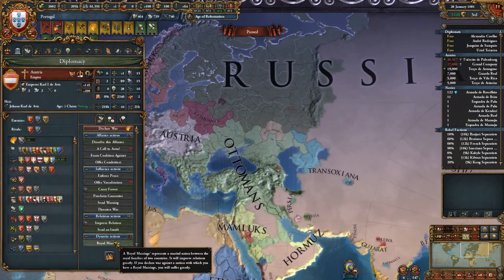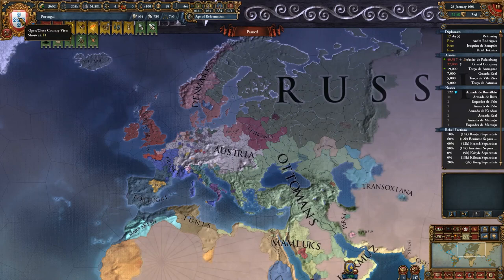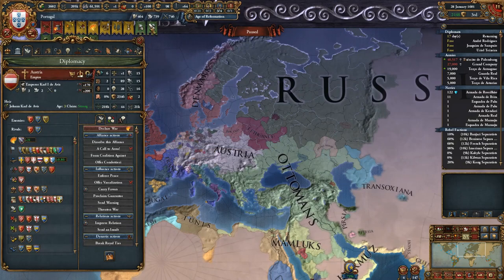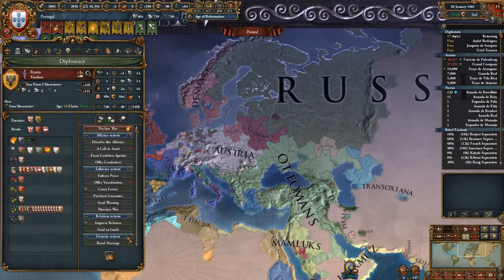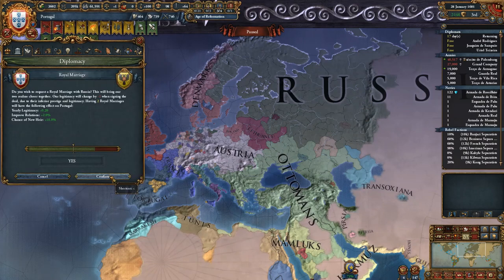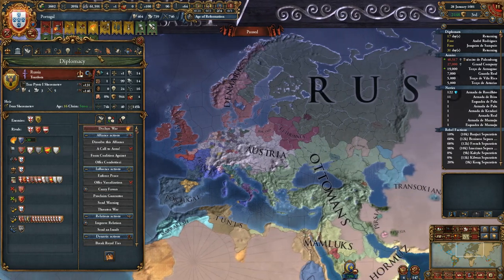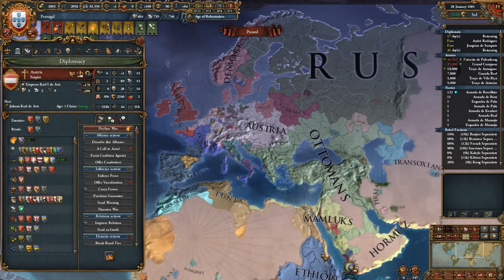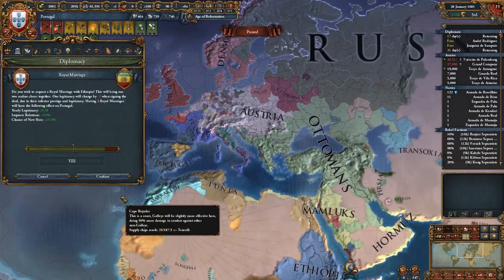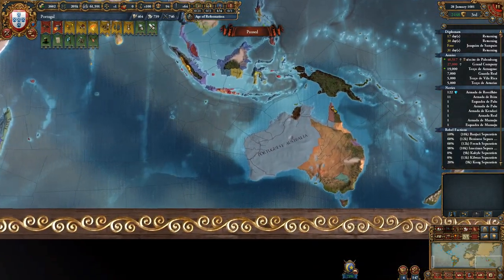We're allied with Austria, so let's try to get a royal marriage with them. And who else do we have — anybody? Russia, I forgot about them. We're married to Yekaterina. And who else? Ethiopia. I'm happy with that.